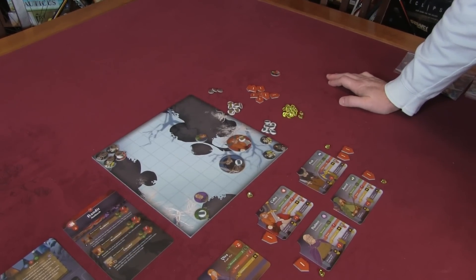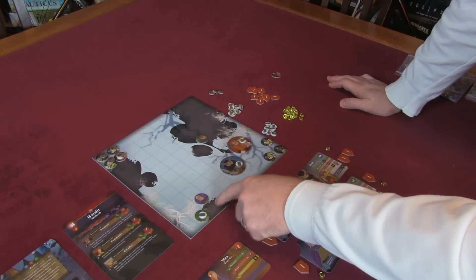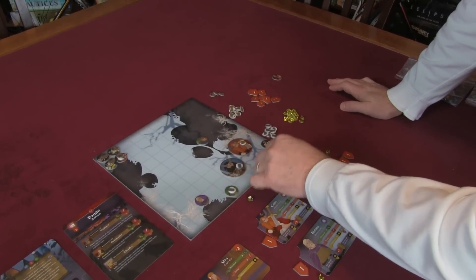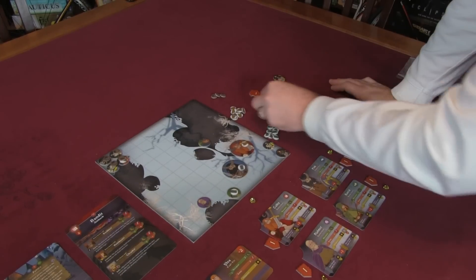Astrid goes next. She has a range of four and can move three. She moves three spaces, then fires at range four - shot, dead, renown. That's all the bannermen done.